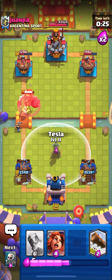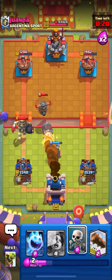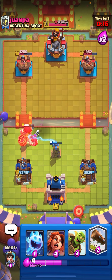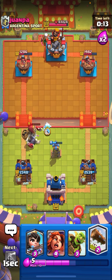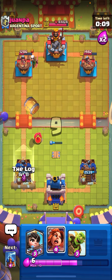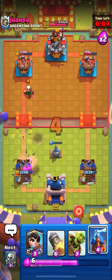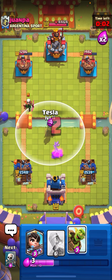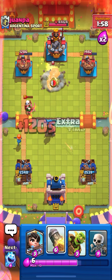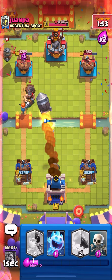Running tesla for the giant skeleton. That flying machine is really annoying so I'll go rocket — but the giant skeleton doesn't get kited over, which is annoying. Ice spirit here to cycle, then log the barrel and get rid of the valkyrie. If you play your valk in the back quickly enough, it kills all the goblins when the barrel pops. I'm simplying the rocket cycle.